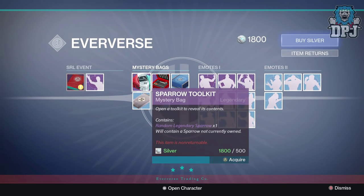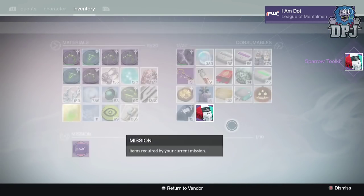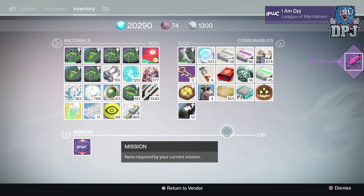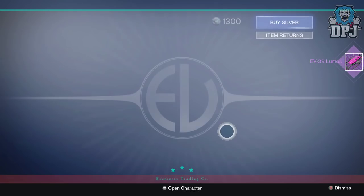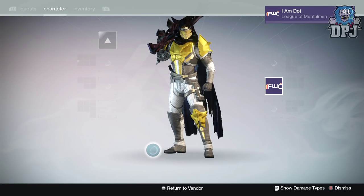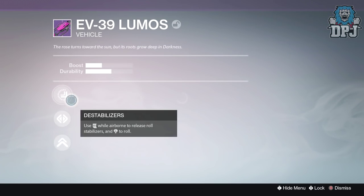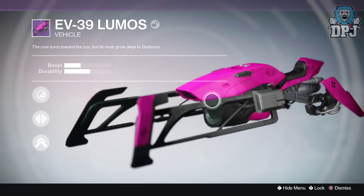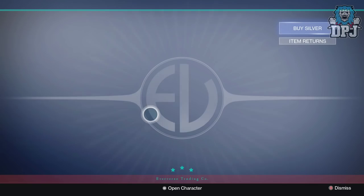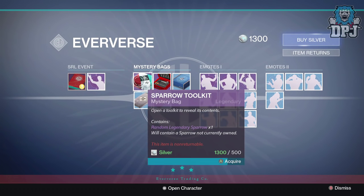Here we go! I'll take it, don't you worry about that. Let's see what we get. Oh — EV39 Lumos! That looks pretty in pink, what's going on there? I might have to rock that bad boy — go buy a pink shader. Let's have a look. Sick! I like it, I like it a lot.